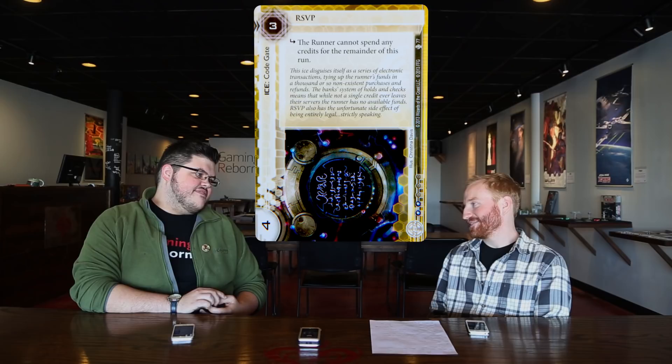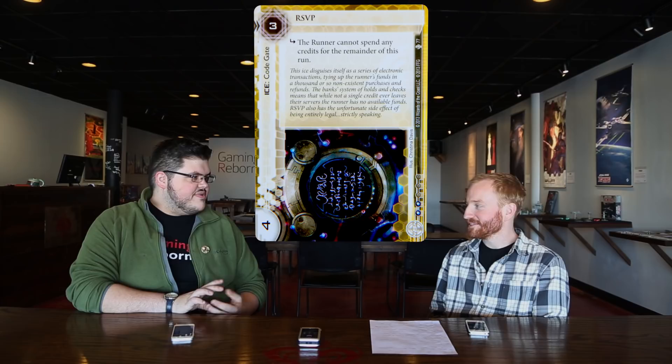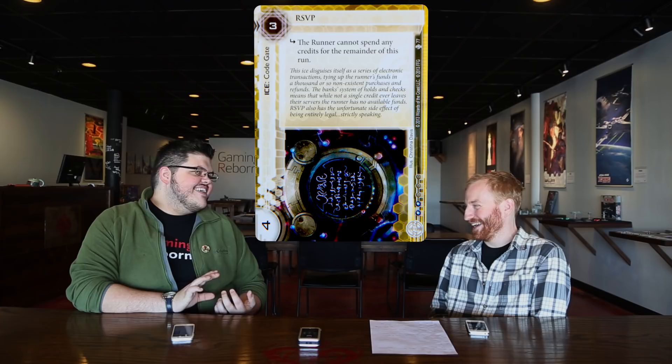So I spent six influence on RSVP. There have been a lot of questions about RSVP in Gagarin decks — does Lotus Field not do the same thing for one less influence? It does give plus two rez cost in theory. So it's an extra three influence for minus two rez cost on RSVPs.